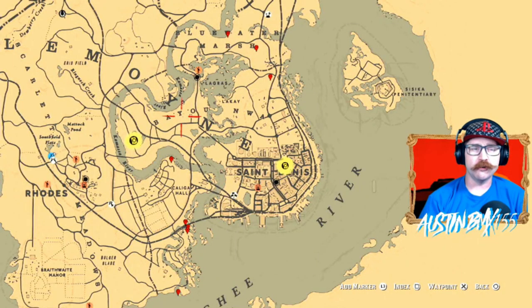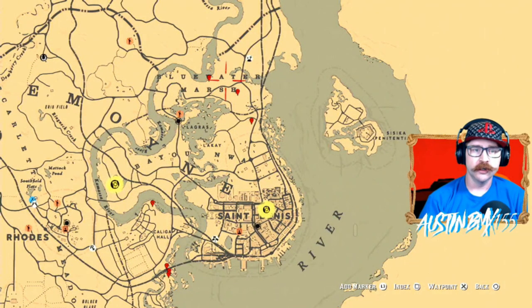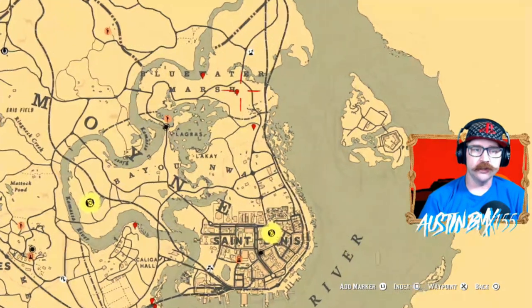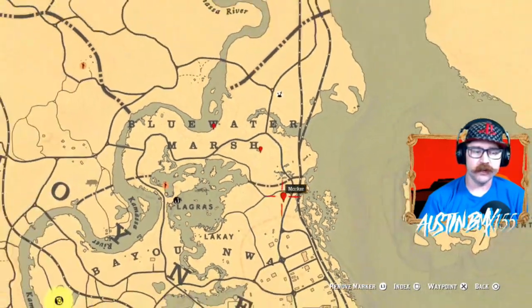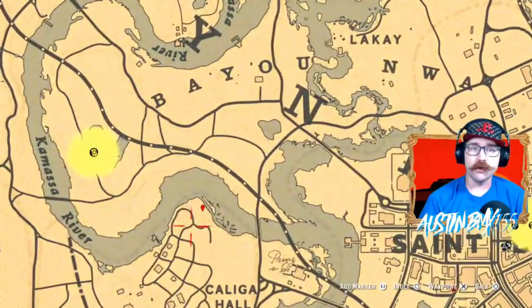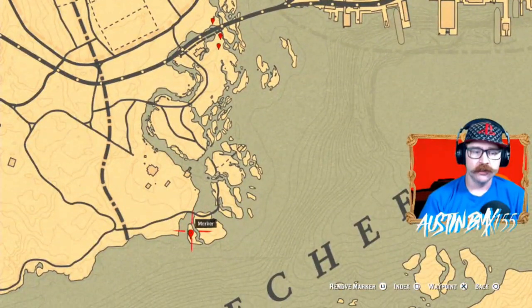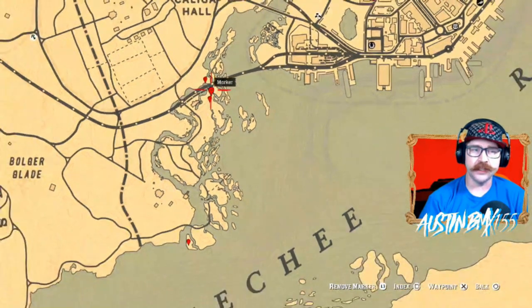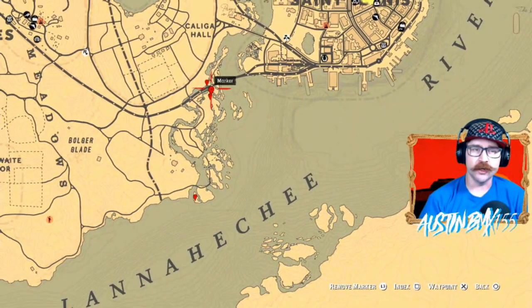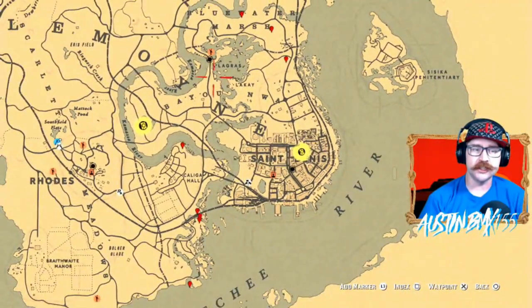Moving on to group B, we've got our cardinal flower locations on the map for you right now — right below the W in Water, moving over to the H, there's one right next to the house here. We've also got a spot over here, and you can try to find one over in Calgia Hall, then a whole bunch down by the islands — one spot and then three right here by the railroad tracks near the islands. Cardinal flowers are one of the most common wildflowers from Madame Nazar, so definitely check out any of these spots.